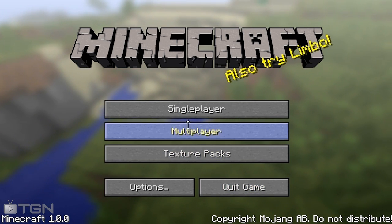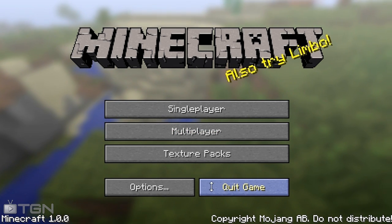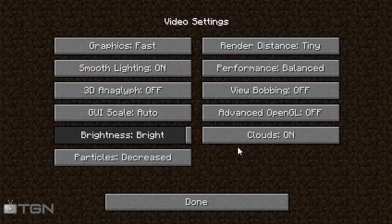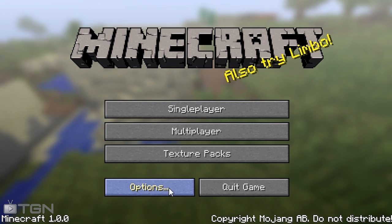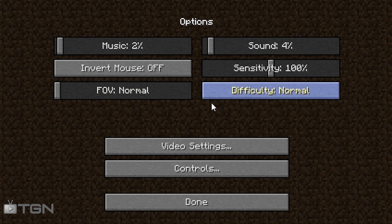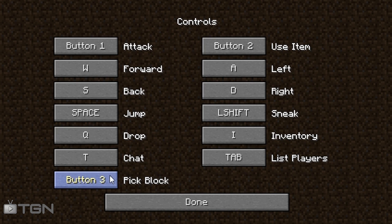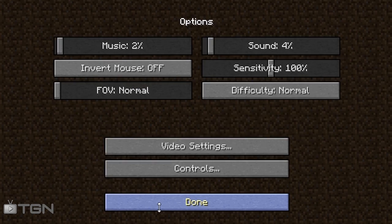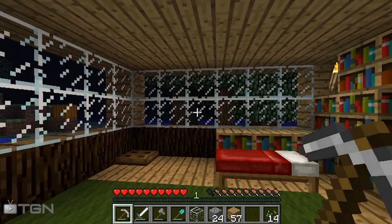This is a new interface and these are the new options — you can quit the game automatically by pressing this button, and you can go to options right there. Some of the new stuff includes texture packs instead of mods. When you go into options and then video settings, there are particles which you can set to decrease, minimal, and all. There's nothing new in the controls section.